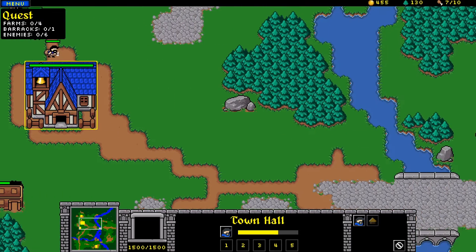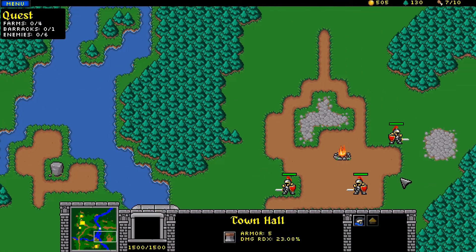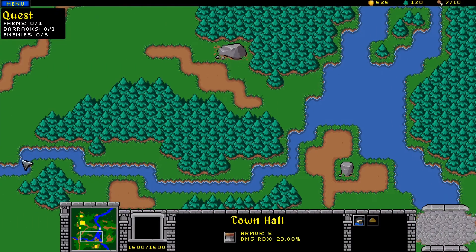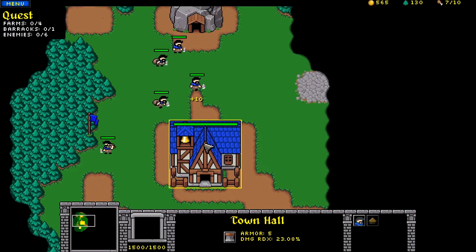I'll quickly show you what the map looks like by turning off the fog of war so you can see. And there they are - there's the guys we've got to defeat. Then I'll turn that back on.